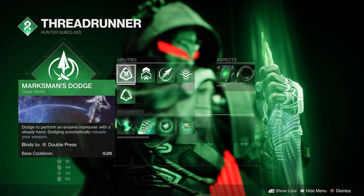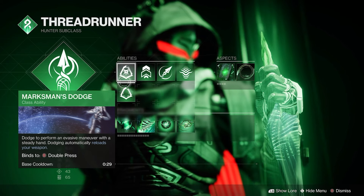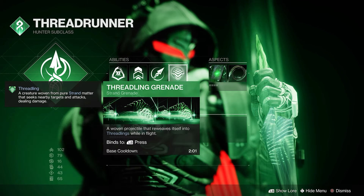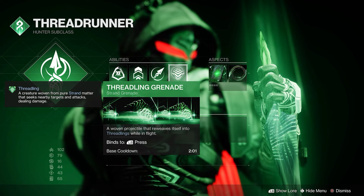Part 3: Class and Mods. We're on the Threadrunner — you can use either dodge. I like Marksman's for quick reloads, but Gambler's Dodge could be useful too for more melees. As for your grenade, I'd recommend either the Threadling or the Shackle. Both have their uses.